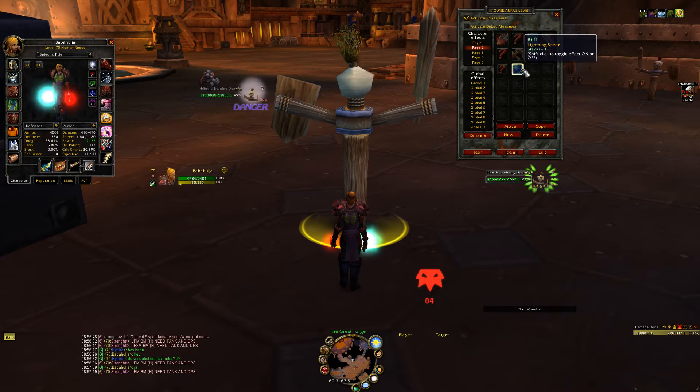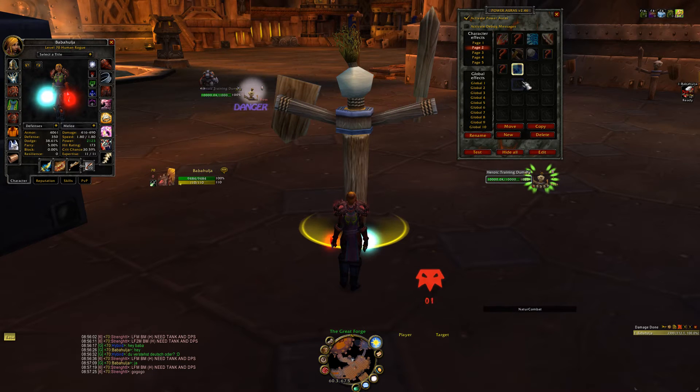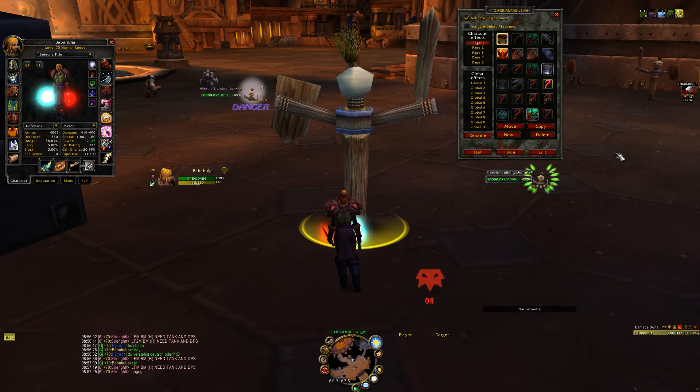If you want to delete something — like the Lightning Speed I just created — you press Control and then you can delete it. I have a bunch of stuff set up here, it's pretty neat. Like Intervene, for example in the arena on your focus targets — you see instantly the Intervene symbol, and you can just focus-throw them, blind them right away because their Intervene is down.